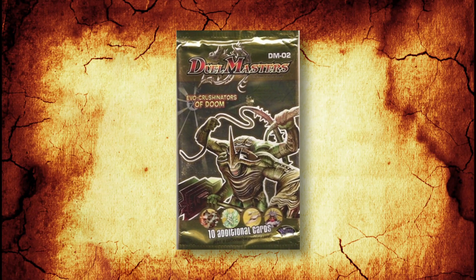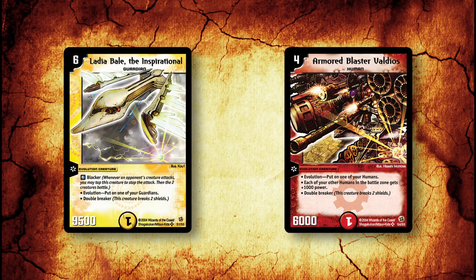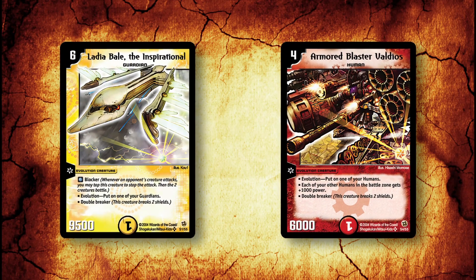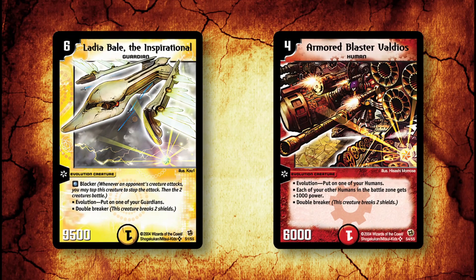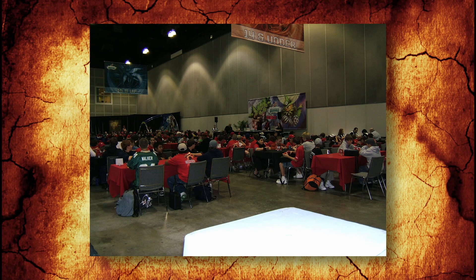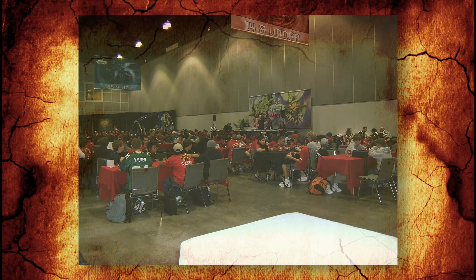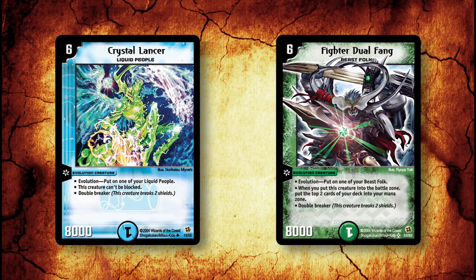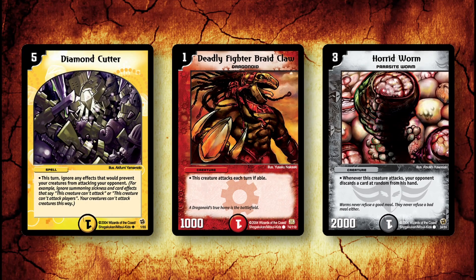Evo Crushinators of Doom was the second set released for the Duel Masters trading card game. The introduction of powerful evolution creatures changed the entire dynamic of the game and opened up the playing field for new decks. Tournaments started picking up around the release of Evo Crushinators, and a true metagame began to develop for the first time. While blue-green Evo decks became the clear frontrunners early on, a large variety of decks saw play in tournaments.